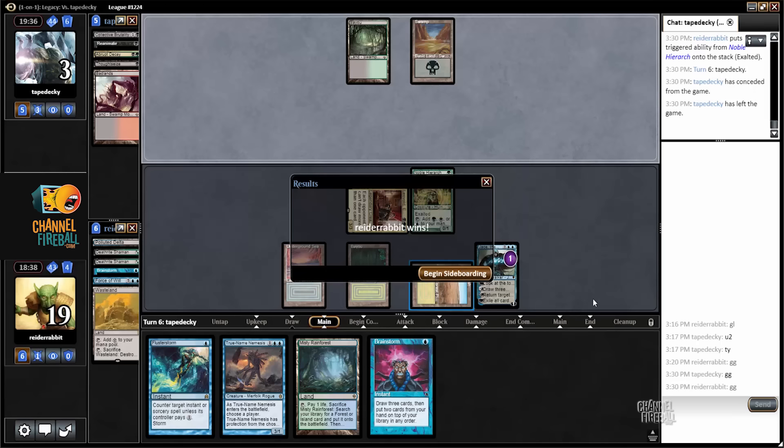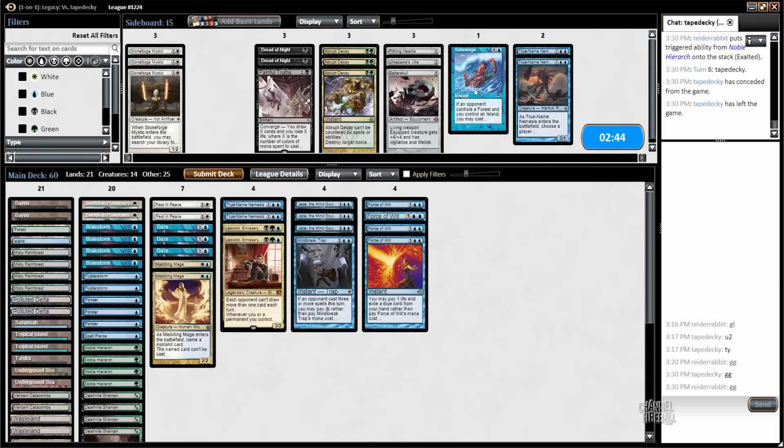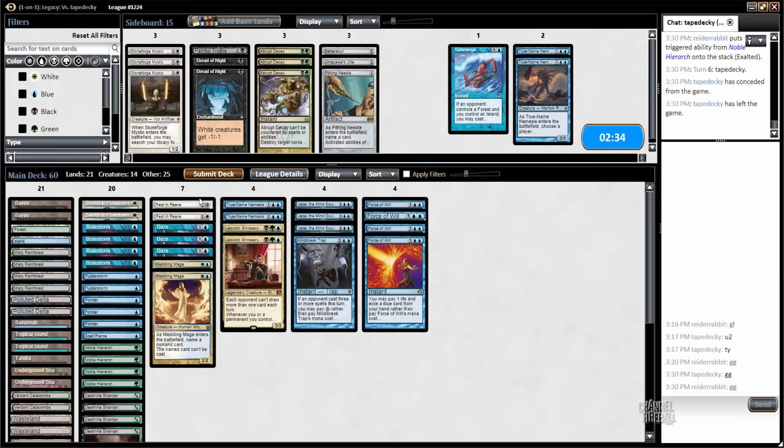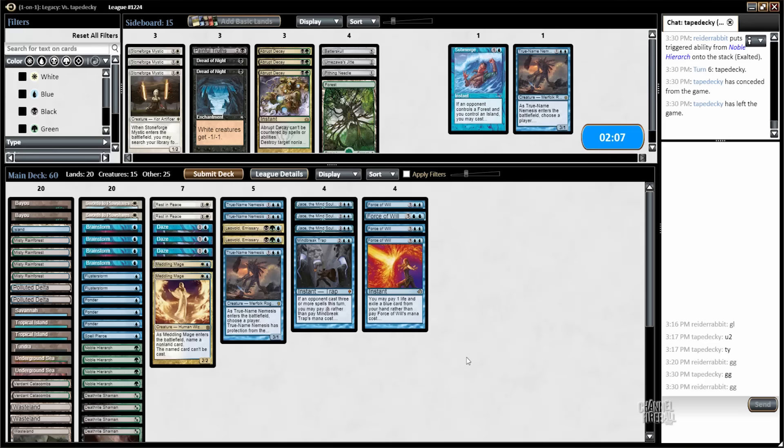One and one — game three and I have to be on the draw. I liked how I sideboarded. I could even bring in Submerge — at worst it's a blue card to pitch to Force of Will. I don't want to bring in non-blue cards though. Swords to Plowshares might be the only real concern — maybe cut one Noble Hierarch or a basic Forest. Cutting a basic Forest for another True-Name Nemesis might be worthwhile.